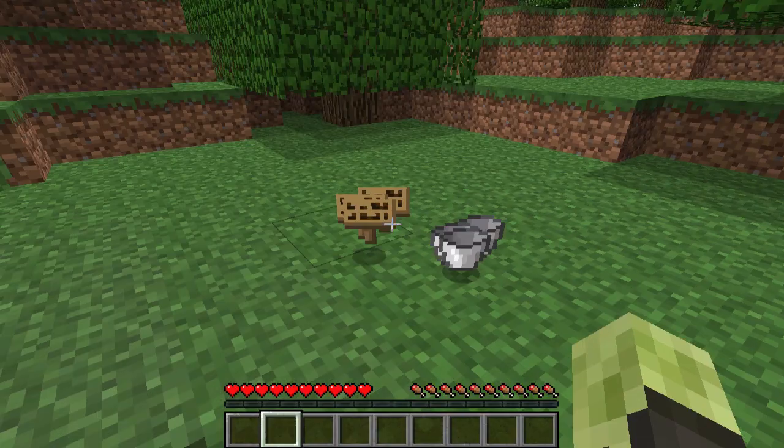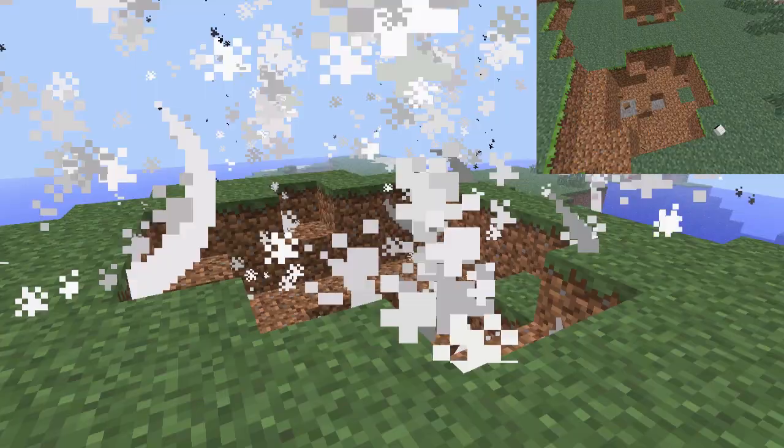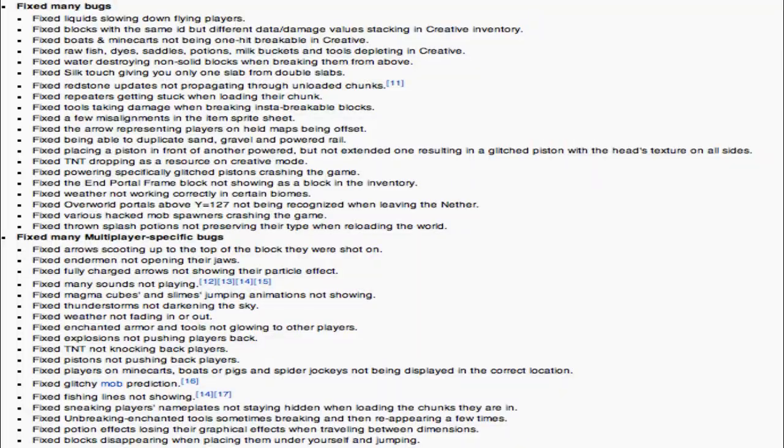Performance is improved. The sky color of The End is changed, and stars are smaller and brighter. Signs and buckets now stack to 16. Boats and minecarts can be placed by dispensers. Gravel texture is changed. Creeper explosion damage is modified by difficulty, along with some bug fixes. And Herobrine is removed again!